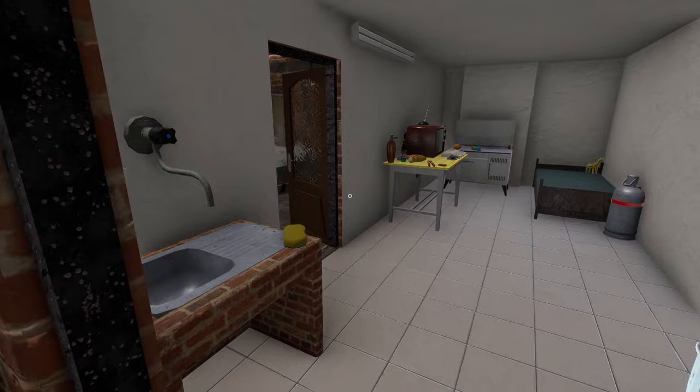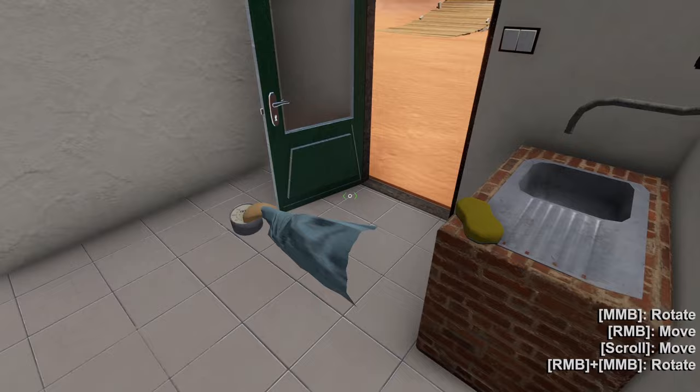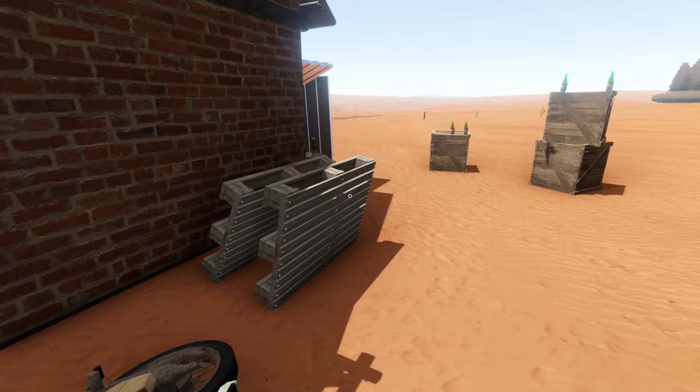We forgot a part. The speedo is actually going to be in the garage on the shelves. It should be right over here — let me just pop you down, open the door, and there's the speedo.